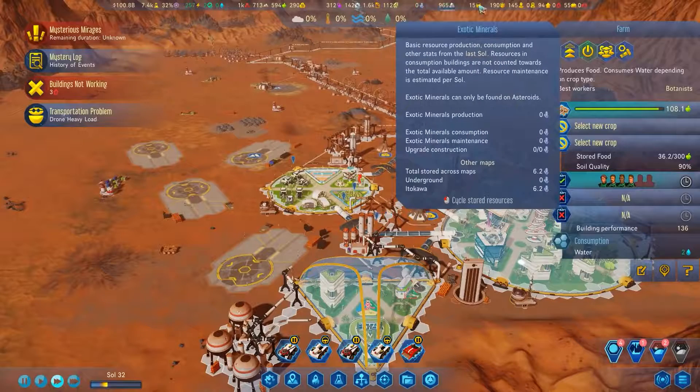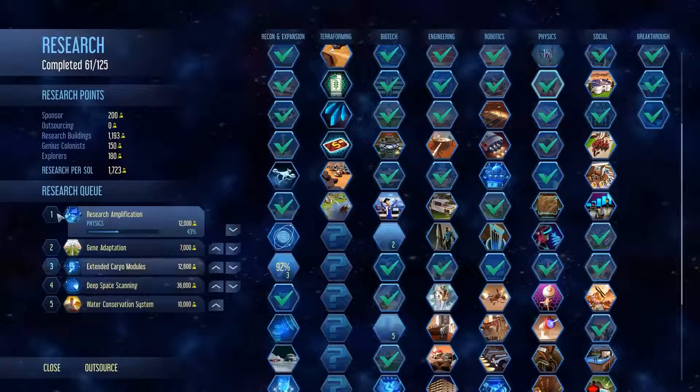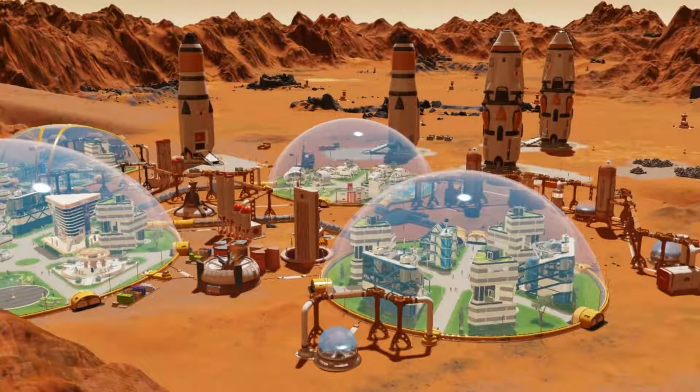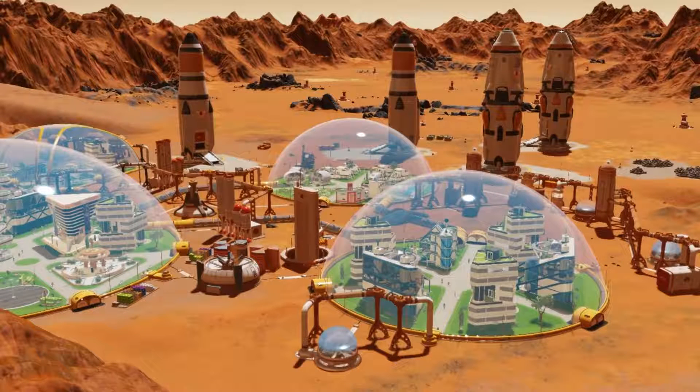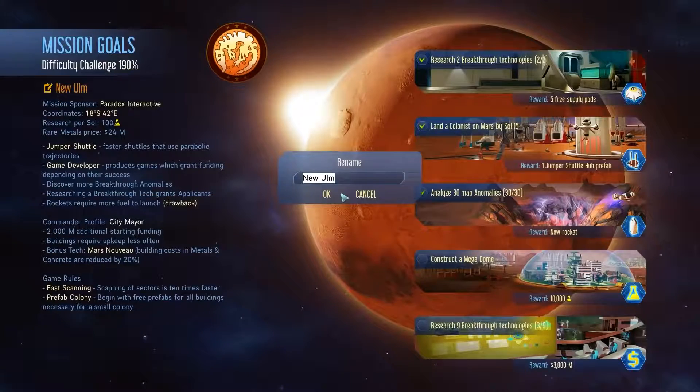And another cool thing — you can rearrange your research queue rather than clear it all out and start again. Very nice. A few other nice features: you can automatically restrict dome births once you run out of housing, colonist filters have been improved, and you can rename your colony.